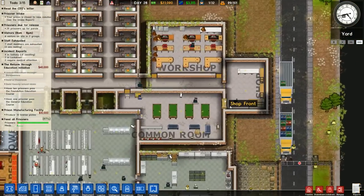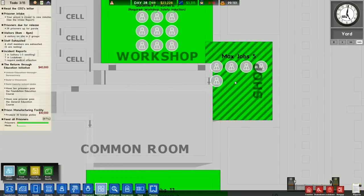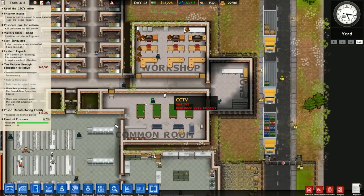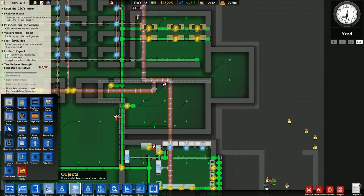We have a functional shop now. I don't know if we need to make someone actually work in it. Maximum jobs five. There you go, five people working in that. Can they get in and out without going through a metal detector? Yes. So let's stop that right away.